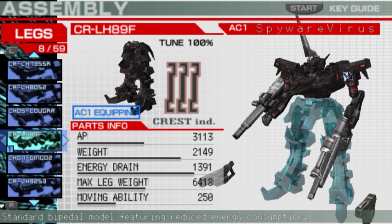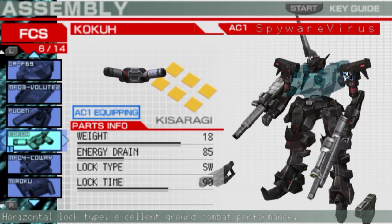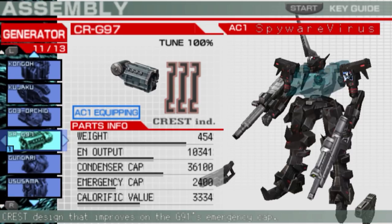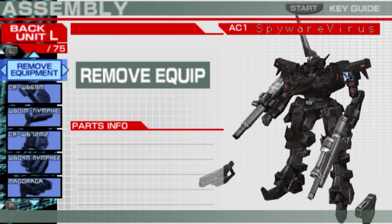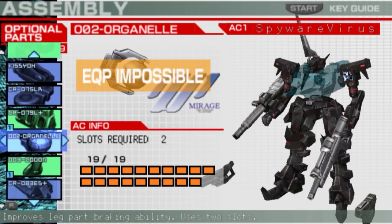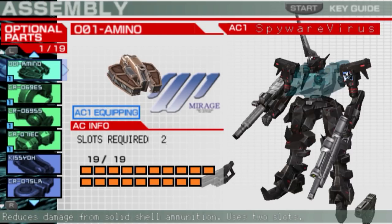For parts, it has the Zero One TP as the booster, the Koku FCS — a sniper FCS — the G97, and the R92. For inside, it's got the Hoshi, which is an ECM maker. That's going to be interesting. And there are some optional parts as well.